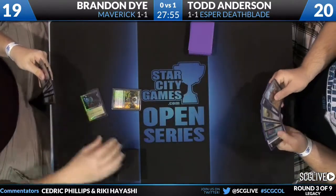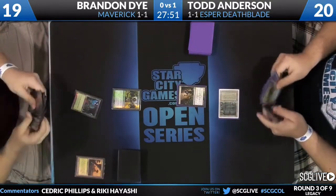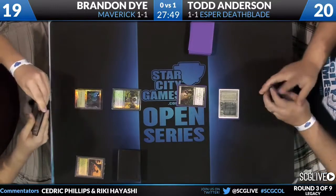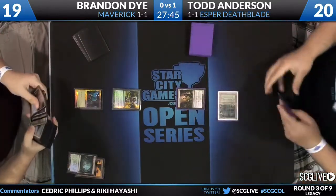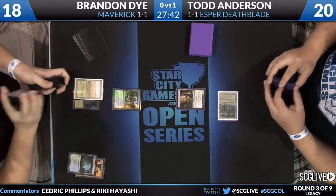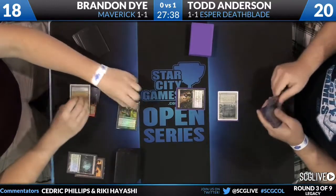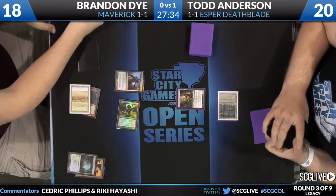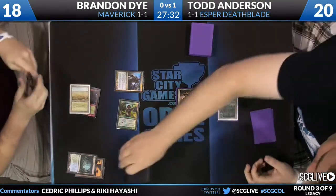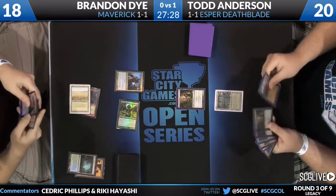He's playing against what looks to be a pretty good-looking Maverick deck. We see a nice foil Noble Hierarch. Brandon Dye is going to be on the play this game. He's going to sacrifice the Misty Rainforest and we'll see what land he searches out — hopefully the all-important turn 2 Knight of the Reliquary, which is the thing that really makes this deck get going. He's tapping three mana. Knight of the Reliquary on turn 2 is already a 4/4.